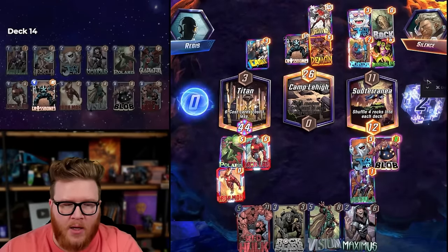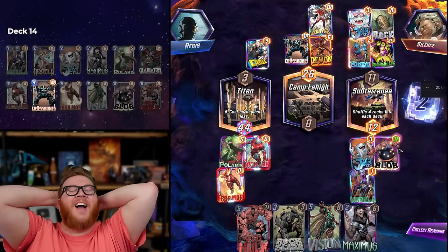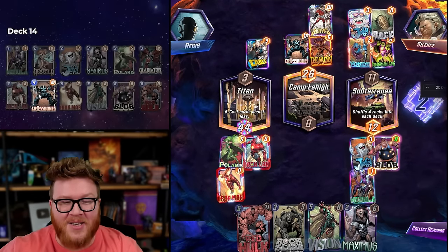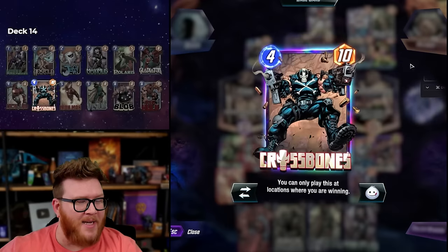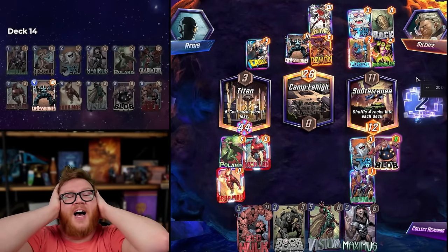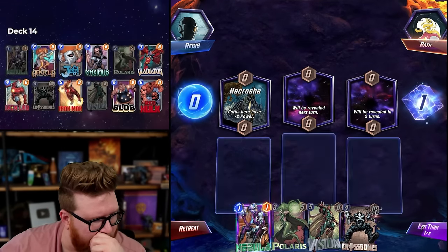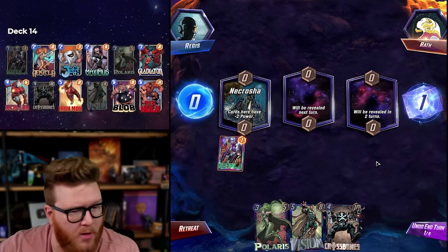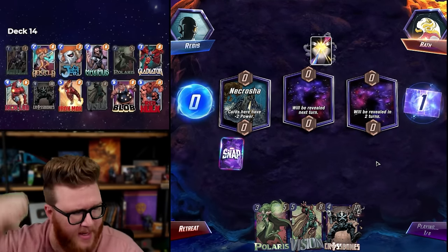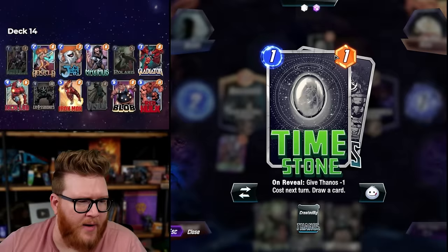Oh bro — I forgot the Crossbones was gone! I saw it in the deck tracker but it doesn't update. I literally talked about how that's my Crossbones and then I forgot. Oh my god. Nebula — they may feel annoyed by that, you'll scale it out eventually anyway. They definitely don't want to play stones here in Necrotia. I have not played Thanos since the Thanos nerf where he's in hand.